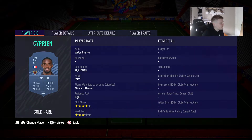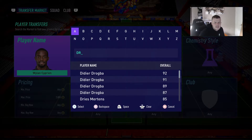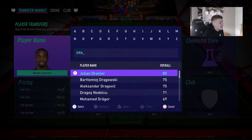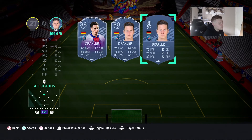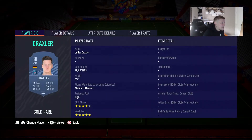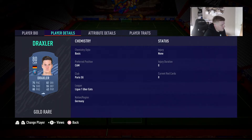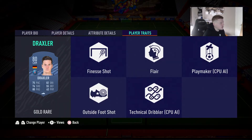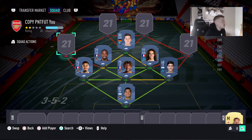For the CAM position we've decided to go with Julian Draxler. He might get a downgrade but I picked him for his skill moves and weak foot. He's not the fastest but he has the finesse shot trait which is really good from the CAM position, the flare trait, four star skill moves, and five star weak foot — so he could be really good in this position.